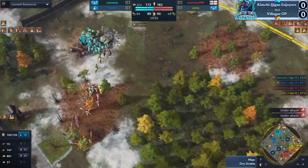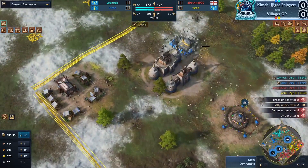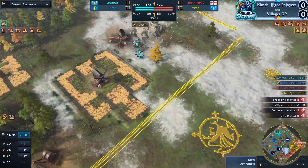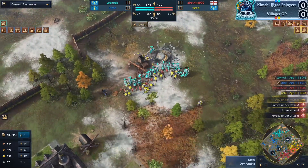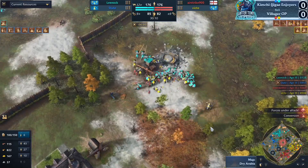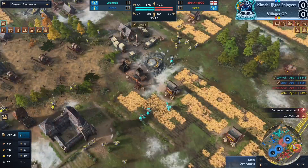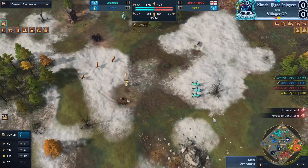The Kimchi Enjoyers are now adding a couple of traders — the UI shows 11 traders, which is a cool new addition. We'll see how that pans out as a big fight happens on this gold — a lot of vills just went down there. Fortunately some spearmen are here for Airstrike. A couple of knights just chilling out — they'll go in and clean that up completely.